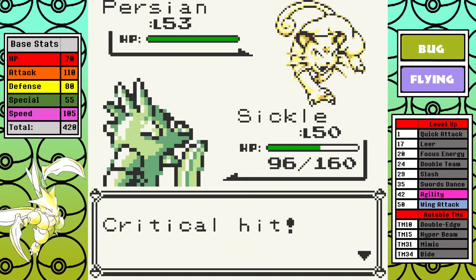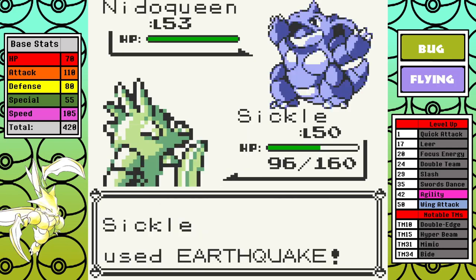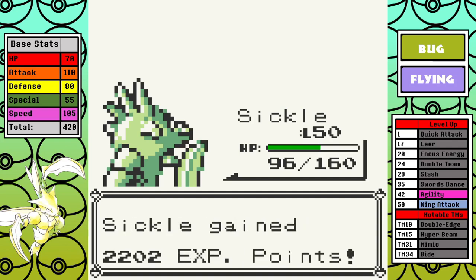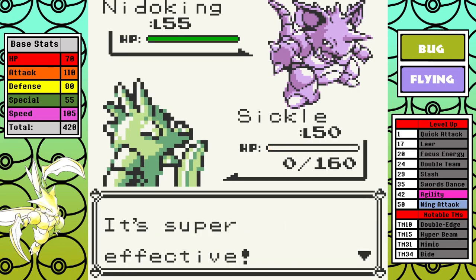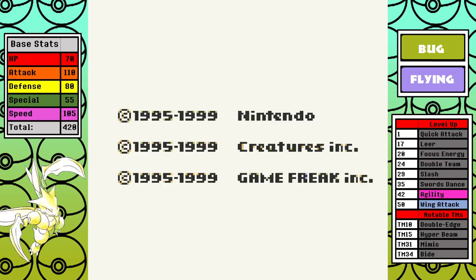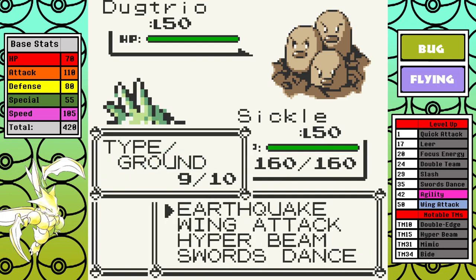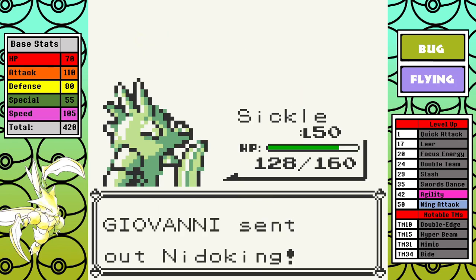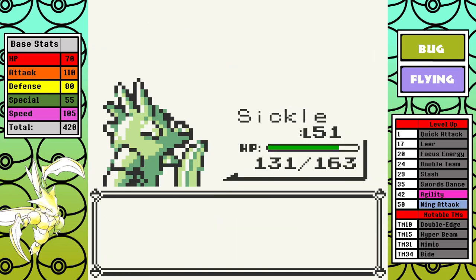Now there's only one gym left. I hit level 50 and get our Yellow-exclusive move Wing Attack, then learn Mimic because it's going to be very key for this fight. The Dugtrio is first — taking Earthquake with Mimic is key. I take a single Sand Attack, and apparently that lowers Hyper Beam's 90% accuracy down to 0%. I miss three turns in a row, get Sand Attacked again, decide to set up Swords Dance, then miss over and over. Eventually I get through, but it was an extremely long and annoying battle. I should have just reset. Persian is next — I miss several moves but it too predictably goes down in one hit.